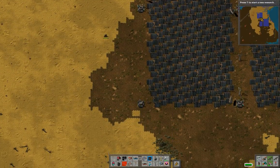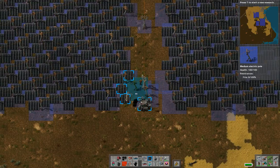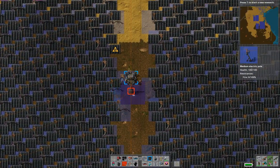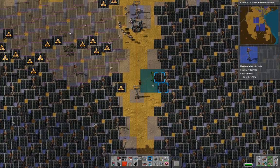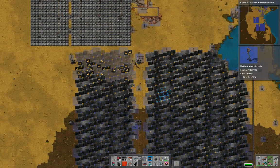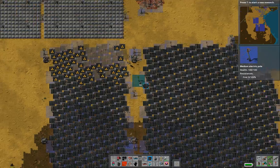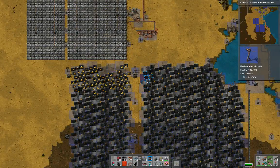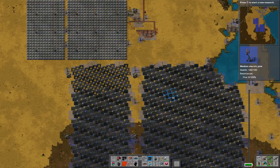Oh, we got a couple that don't have power. That's fine, I can fix that easily enough. That's all there is to it. Why do it the stupid way when you can do it the robot way? As the robots have the materials to do it, they simply build it for you. Doesn't always work perfectly because sometimes I run out of materials.